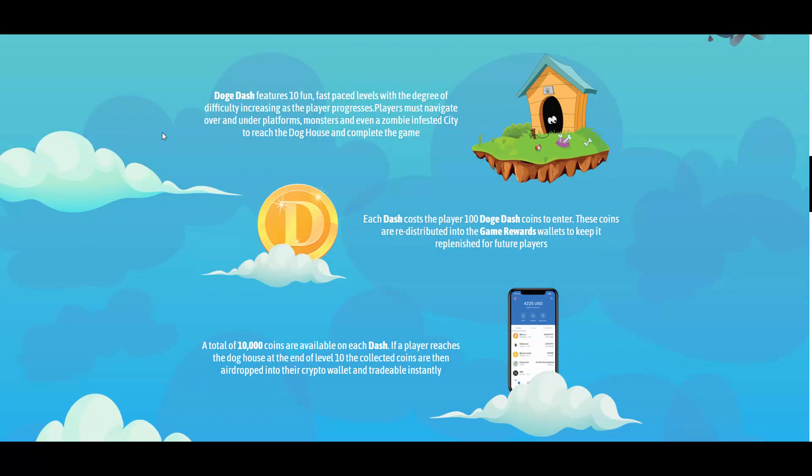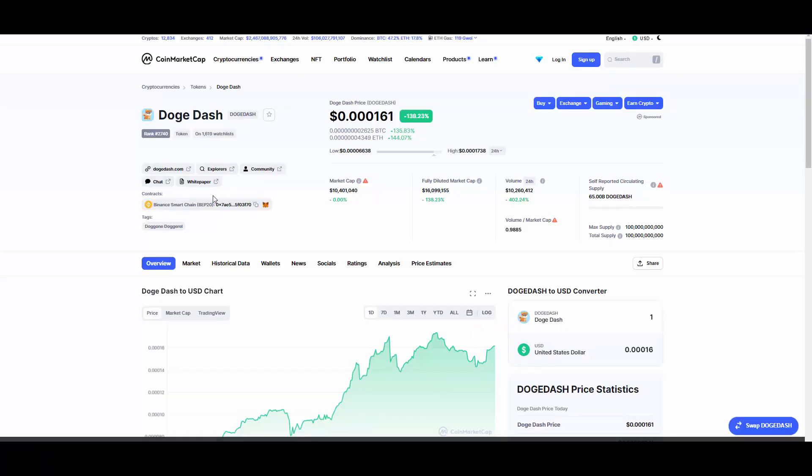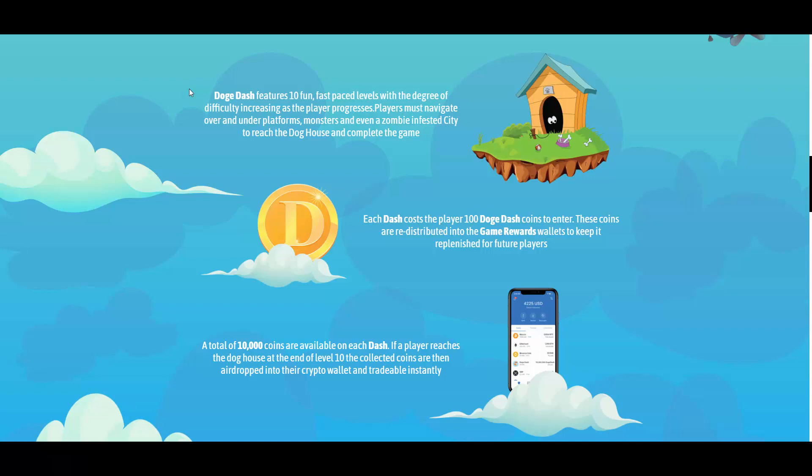Getting back to the website — the liquidity is locked for six months. You can verify that on Team Finance by copying the contract address from CoinMarketCap and checking it there. I've checked it and it's fully locked for six months, so there is no need to worry about rug pulls. With this kind of CEO, it's kind of obvious they are going for the long run.